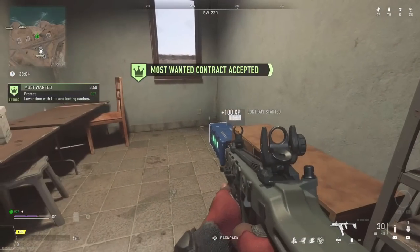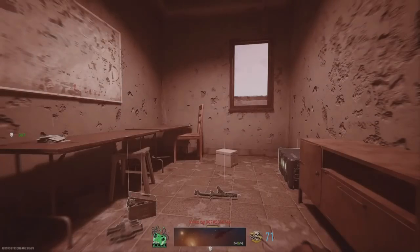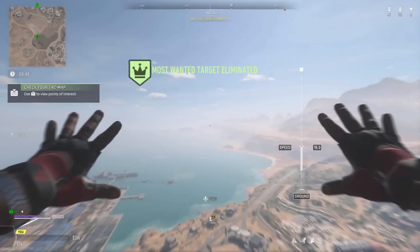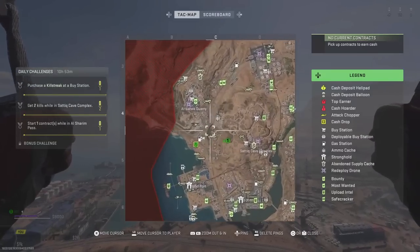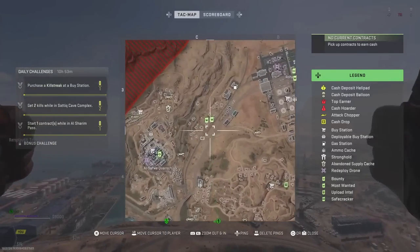All you want to do is start up Plunder Quads. When you enter into a game, go over to a Most Wanted contract, grab it, and then kill yourself — so have a nade in your loadout every time. After you grab that Most Wanted and kill yourself, the game is going to trip out and think you completed the Most Wanted contract, and it'll give you XP for your weapon as well as your level.